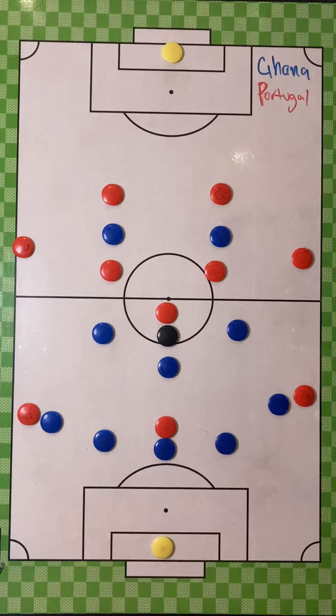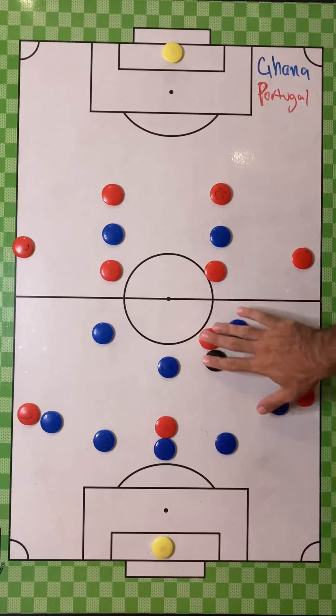It worked like a peach. Bruno Fernandes grabbed two assists on either side of the field for both wingers in similar fashion, playing balls that both Felix and Leo could run onto and put into the back of the net. Although Ghana made substitutions, they didn't alter their system to combat the creativity of Fernandes.